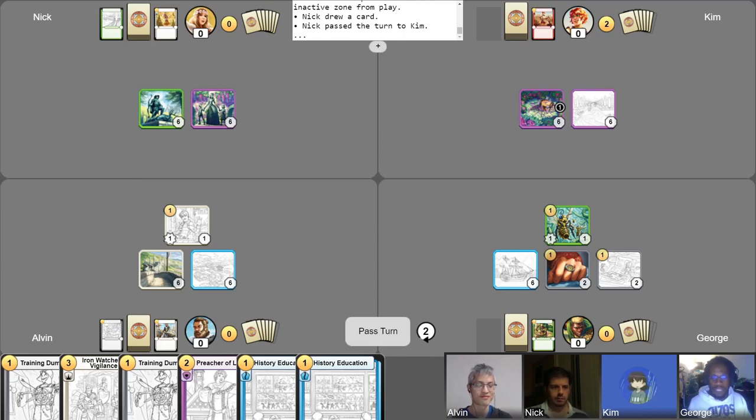That sounds like it would be really useful for an early turn. Yeah, if after your mulligan your hand is still very bad, you can just spend your first turn resetting — that's an option available to you. You could even use it twice if you needed to — turn one and turn two resetting, it is possible. My hand is decent so I probably won't need to do it this game, but reset is a really useful tool. Kim, it's your turn.